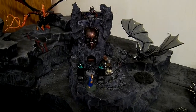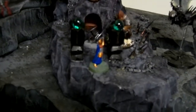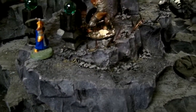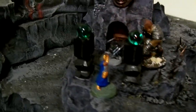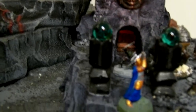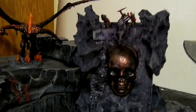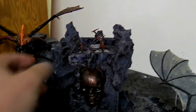Here we have the Black Tower, which has a pad with spikes, an entrance with glowing crystals, a bronze skull, and a very organic looking tower.